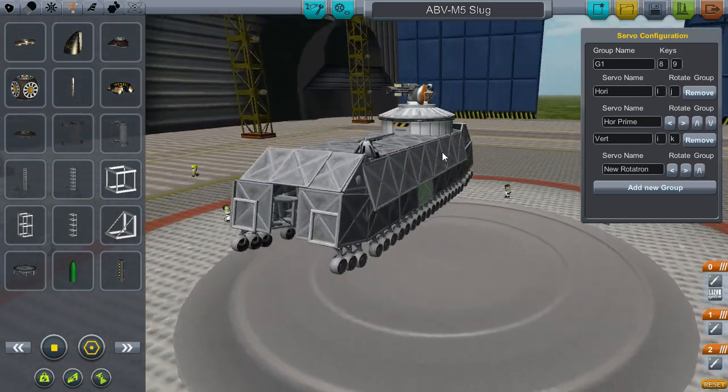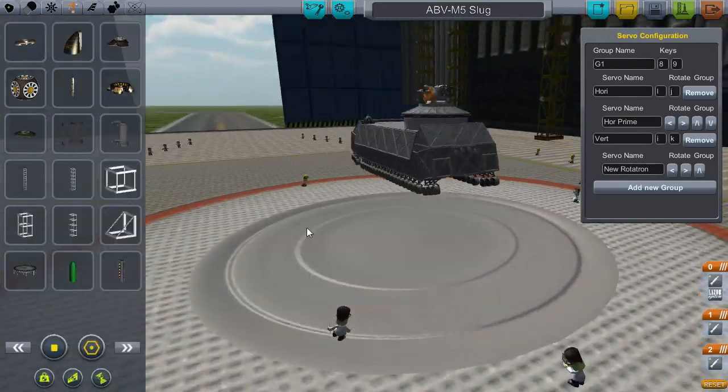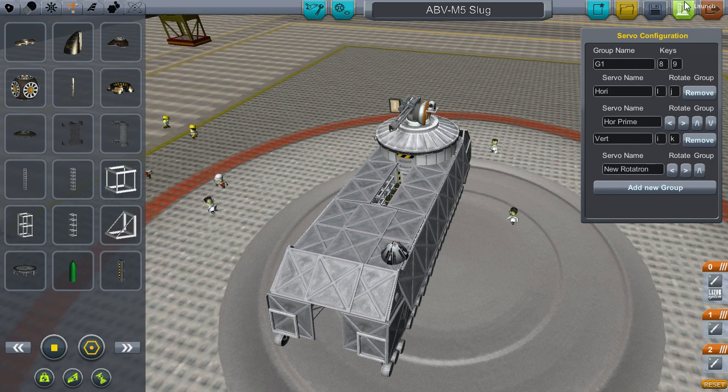And we got a crew tank — we ain't got no ladder — but we got a control house and a bunch of weapons. Like, a light source, and we got a camera. So we can actually view it in first-person mode. We're not gonna do that, because that's silly.